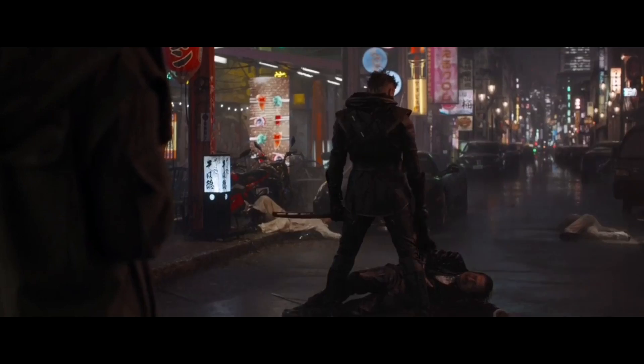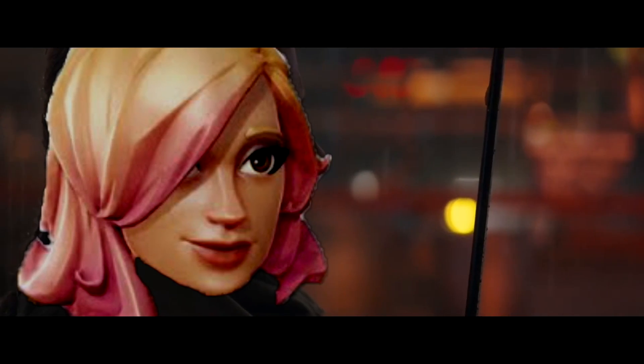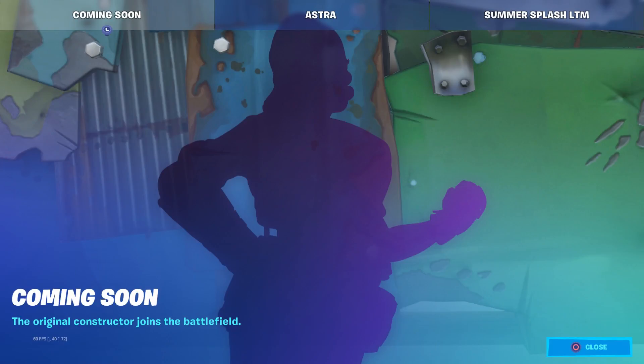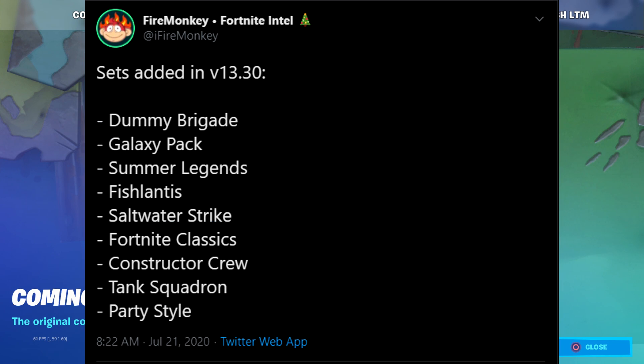It's officially official — Save the World skins are finally coming to BR. I actually have a reason to play BR now. As you can see on screen, it says 'the original constructor joins the battlefield.' Fortnite also tweeted out an image showing a constructor, some tools, and a shopping cart, and according to leaks on Twitter, it'll most likely be part of the Constructor Crew set.